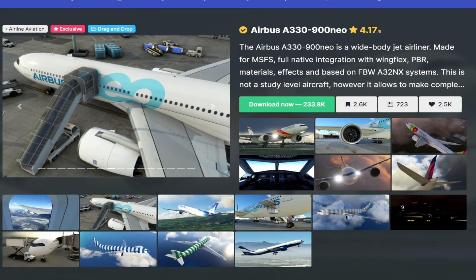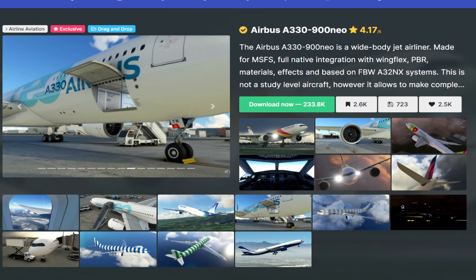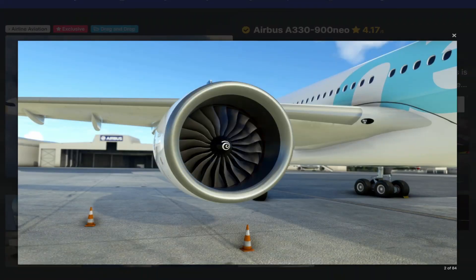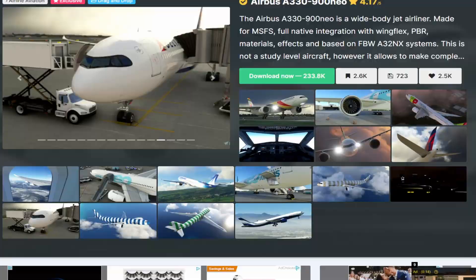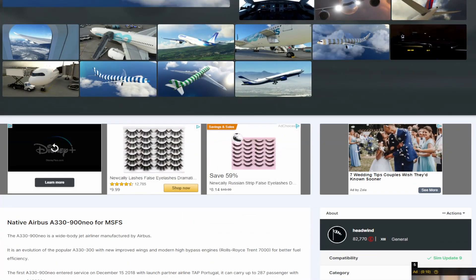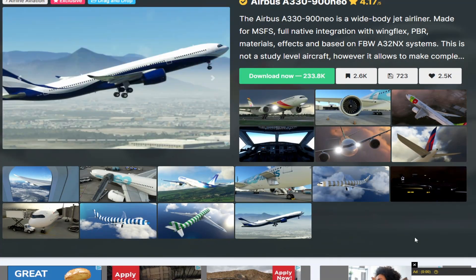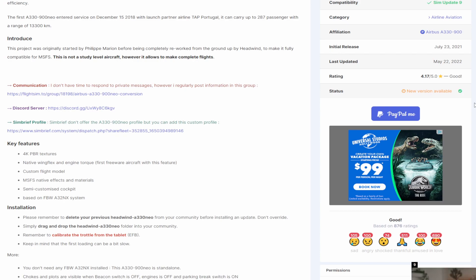An aircraft I am always proud to announce on this channel is the A330-900neo, and the reason I'm proud is it's a completely free aircraft. Even though we have full-development A330s hopefully coming to the simulator sooner than later, we do have this freeware A330. My understanding is it is very heavily based on the fly-by-wire system for the A320 and modified to support the A330. Given that the flight decks are fairly similar functionally, they were able to give us a working version of the A330 that is very well done. We are going to be bringing this one to the channel very soon.